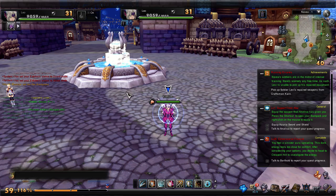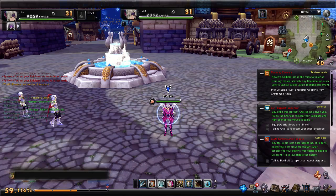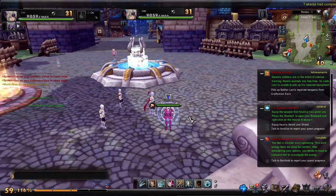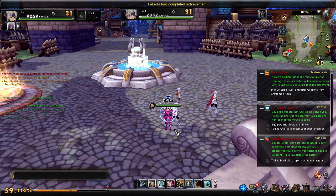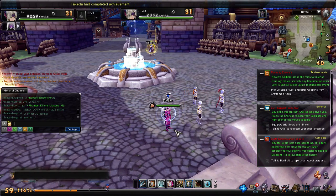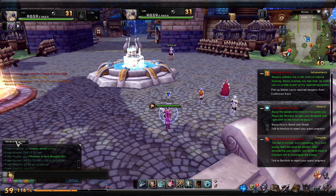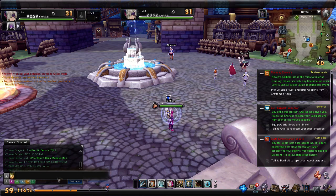Sorry for the interruption there. Oh — I am hiding right now. Sorry about that. Let me move my window over my chat block so you can't see my magic GM powers.